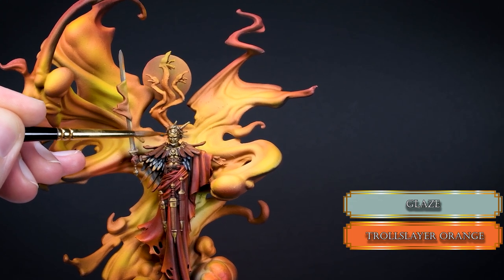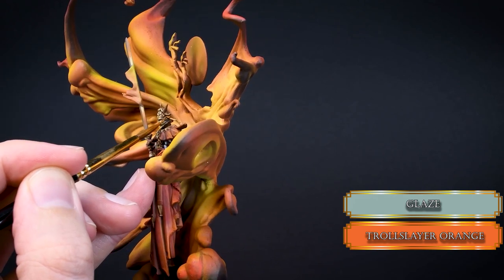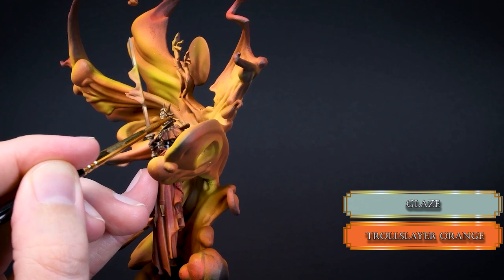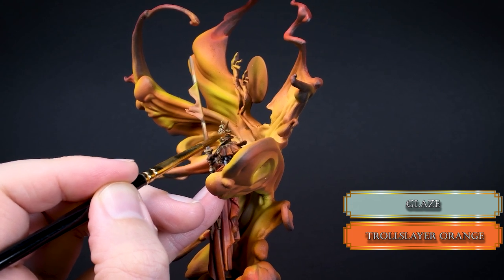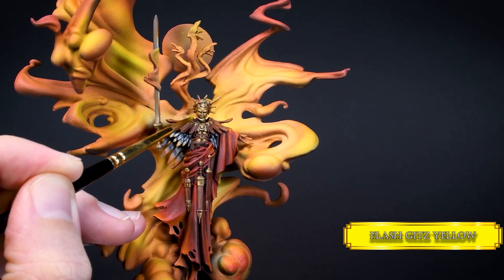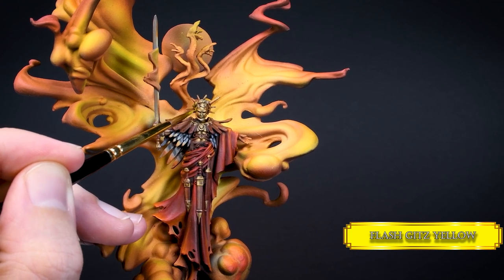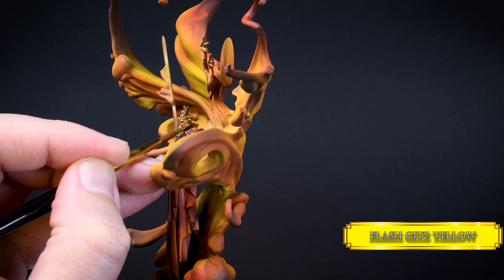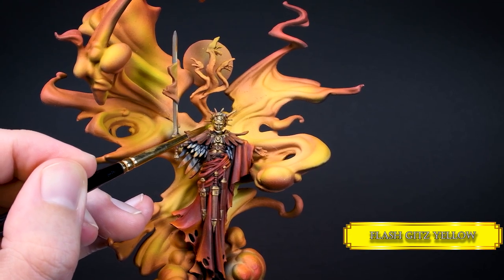Now we need a bit of orange on the side of the mask too, so glaze over the darker brown parts a couple of times to get a subtle OSL effect there as well. You need a handful of layers. Once it's opaque enough, go in with a glaze of Flesh Gitz Yellow and reduce the highlight area within the Troll Slayer Orange layer. This will increase the OSL effect and make it look more realistic. We're using yellow on the mask because metal is much more reflective than leather, so it makes sense that the flames are more visible on it.